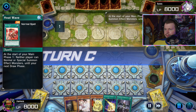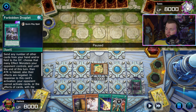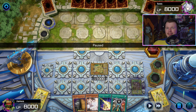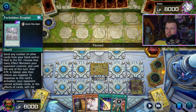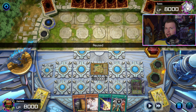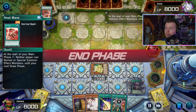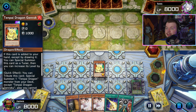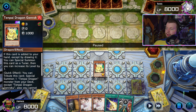Here we're playing against someone running Heatwave turn one, so I can't summon. I just set Genroku and Droplet. Droplet, by the way, is insane this format — I'd probably put it near must-play on an updated staple tier list. Really good against Tenpai, really good in Tenpai, really good against a bunch of different decks. My opponent is bricked because they're running these going-first cards in a Tenpai deck, so they go Heatwave again.